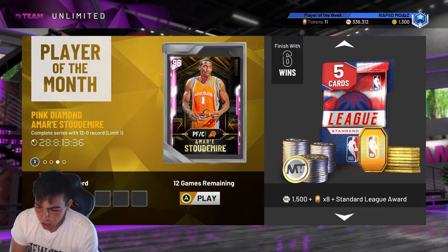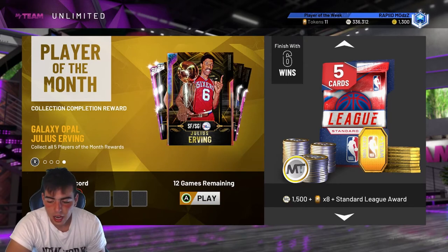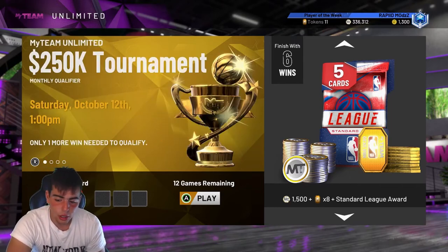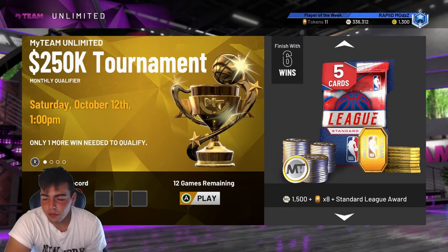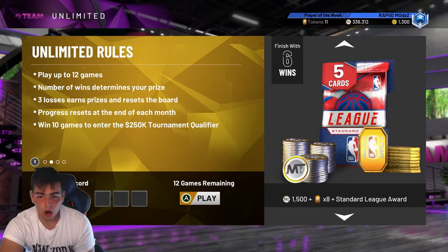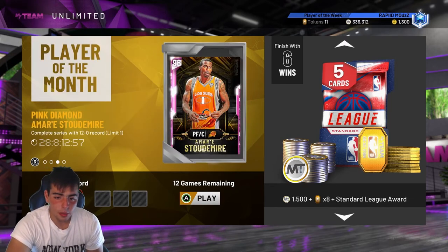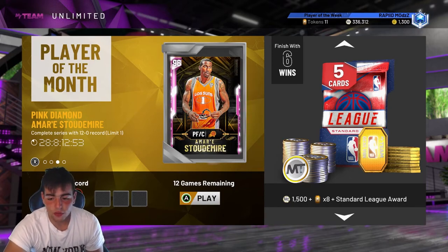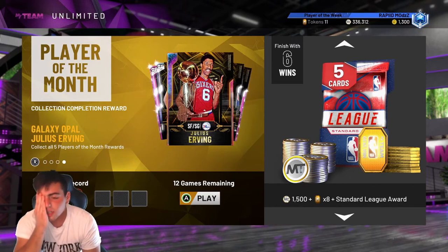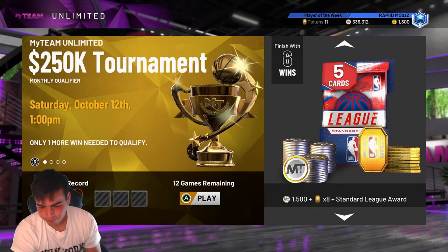There's a new timeout glitch — you can spam timeouts and the game automatically lags out. If you're down 30 in the fourth quarter and you spam the timeout button, you literally get a lag-out and you get no win or loss. Almost everybody in the community knows about the timeout glitch now. So if you're up 30 you're going to lose — someone's going to do the glitch after 30 minutes of playing, fourth quarter, and end it. You get nothing out of it. So far we got the Auction House problem, Triple Threat problem, Domination not getting our rewards, and now MyTeam Unlimited. It's really annoying.